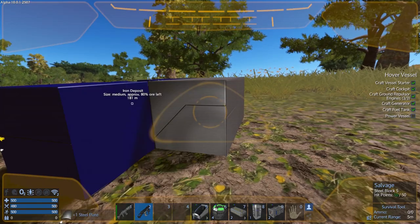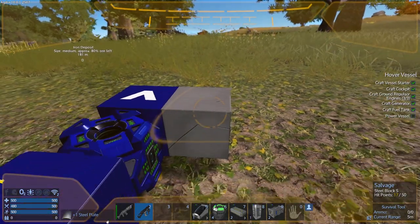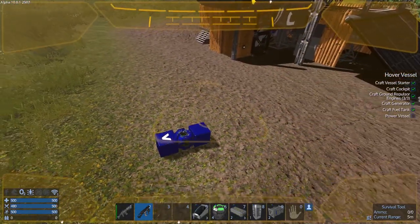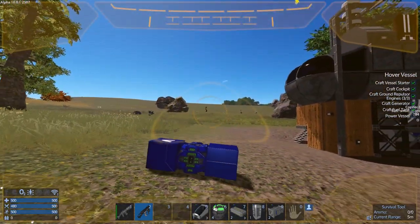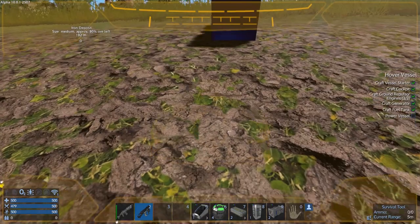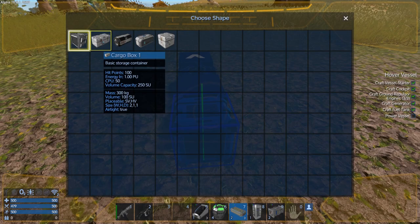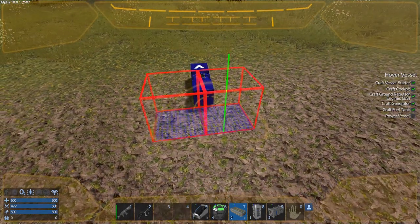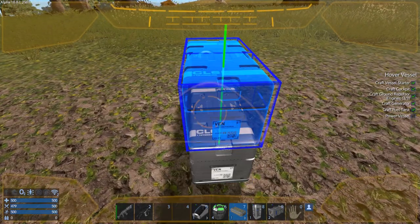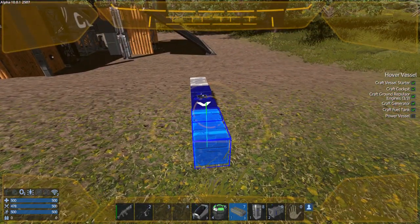I don't get the blocks back, I just get steel plates, but at least I got something for it. Do I need to take the back one off too? It'll make it awfully long if I don't — you know what, the longer version is fine, it can carry more. Let's spin this around and do it on the front also.